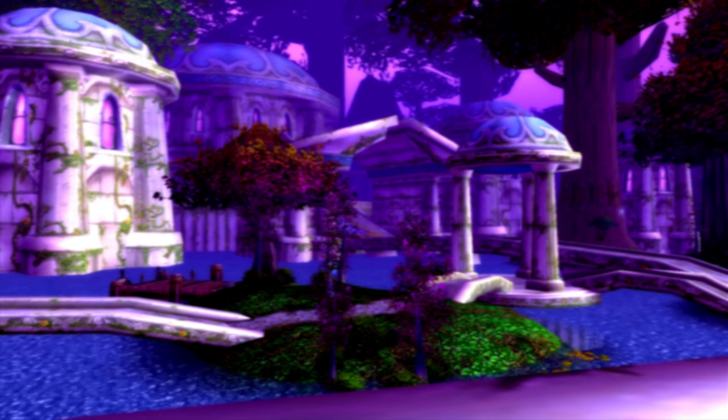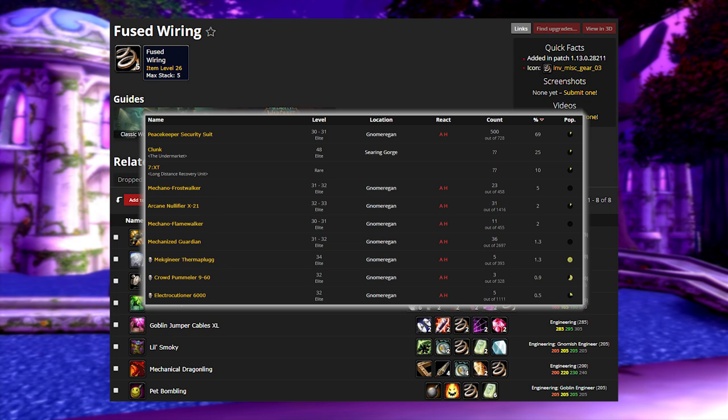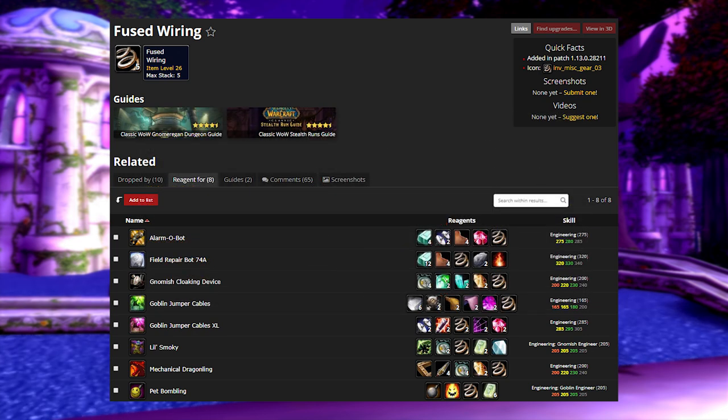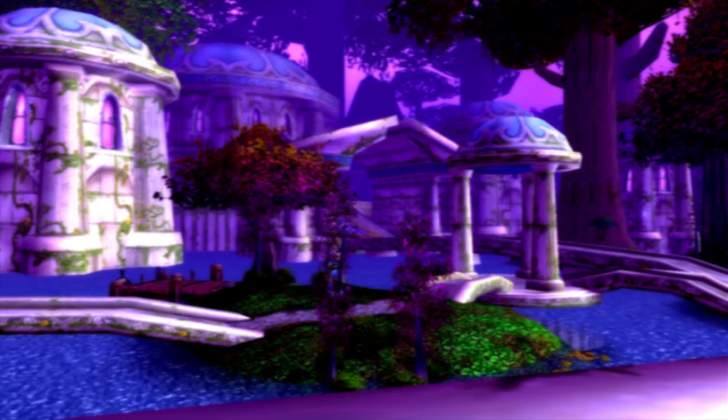This item is a pain to get and you're probably not going to come across it often since no one really kills these mobs, but it's used in so many important engineering recipes. It's called Fuse Wiring and these drop in Gnomeregan and off of Shredder units in Stranglethorn Vale. The wiring is used in schematics for: Alarm-O-Bot, Field Repair Bot, Gnomish Cloaking Device, Goblin Jumper Cables, Goblin Jumper Cables XL, Lil' Smoky, Mechanical Dragonling, and Pet Bombling. Right now they're selling for around 2 gold 50 silver on my server. They're extremely rare and drop very scarcely, so if you're killing shredders and one drops, don't vendor it — that's almost three gold in your inventory.